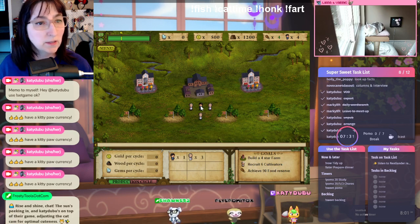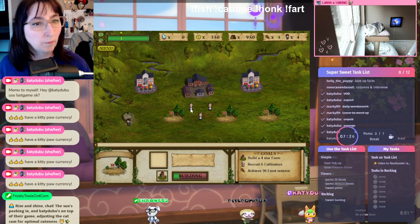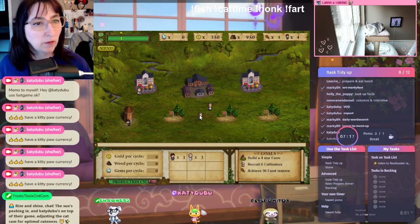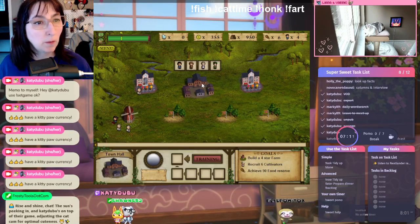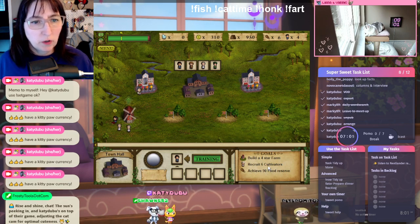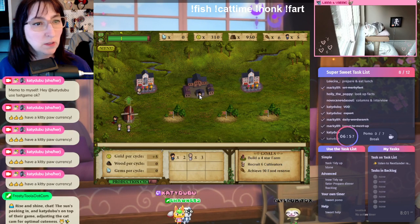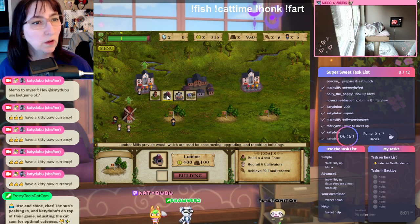Okay, so let's build a farm. Step one: build farm. I guess I'll put him there. Building complete. We'll do another worker. Build a four-star farm, recruit six cultivators, achieve 90 food. So we can upgrade this — actually, let's make this guy build a lumber yard. Oh, we don't have enough money.